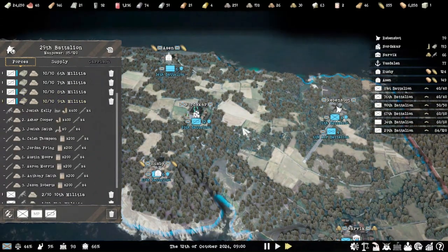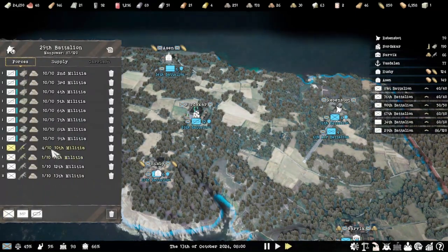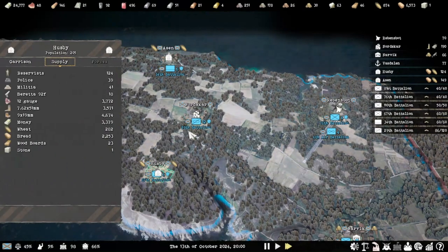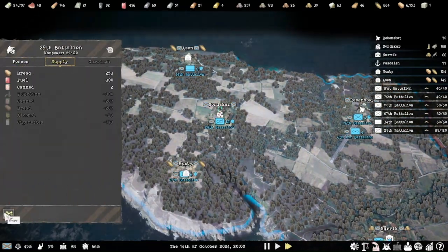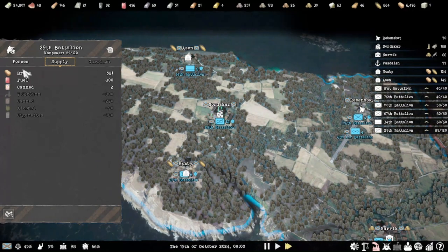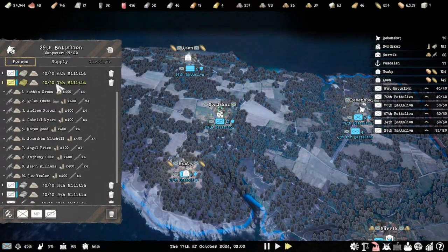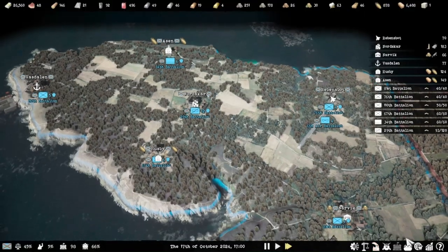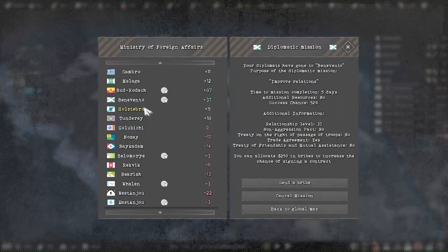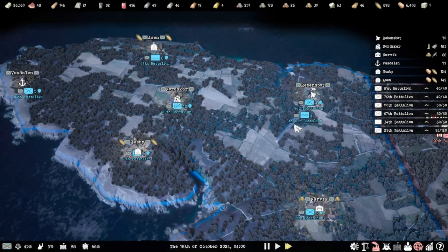They're going to get different guns until they've got UMPs, which they should start getting soon. You can also go to supply and supply them that way as well — it'll tell you what they need. Obviously they're getting their weapons because they've got no UMPs left at the moment. I need to find some T4s as well, but nothing's really selling on the market. I think I'm going to need more trade agreements, even though I've got quite a lot, to get more T4s.